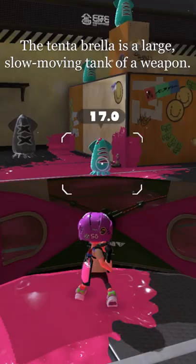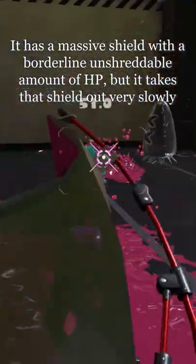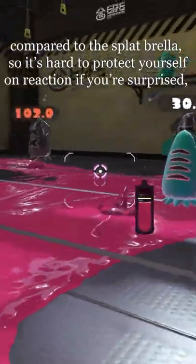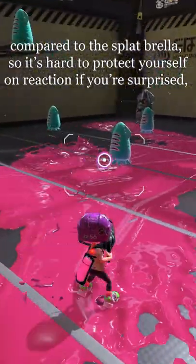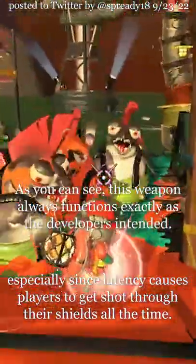The Tentabrella is a large, slow-moving tank of a weapon. It has a massive shield with a borderline unshreddable amount of HP, but it takes that shield out very slowly compared to the Splatbrella, so it's hard to protect yourself with it on reaction if you're surprised, especially since latency causes players to get shot through their shields all the time.